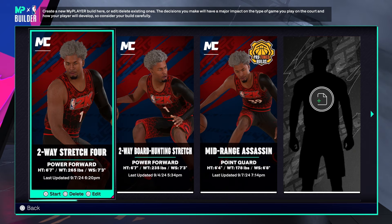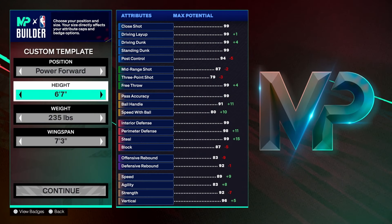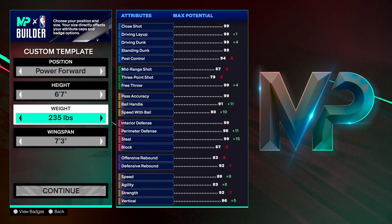If you made it to this part of the video, comment 'Jumerica Big June' — I want to see that in the comments. Now for the position, height, weight, and wingspan: I went 235 pounds, a little light, but everything I did here was for a reason and I'm going to show you exactly why.